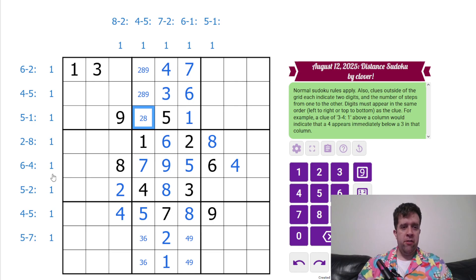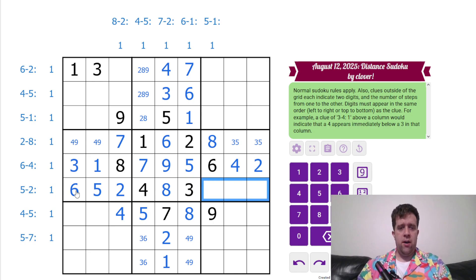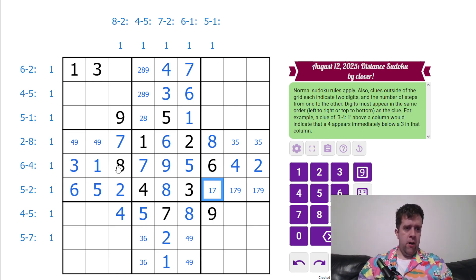That definitely helps, but let's go the other way now. One, two, three — two must go there. One and three go around that way because I got the one and three up here. Two — I need to put a five next to it, that's pretty helpful. And the six — oh, that's pretty good. That's a seven. Three and five, one, seven, nine — go that way. Let's go back to my clues. Eight and two — done. Four and five — done. Seven and two — done. Six and one — done.